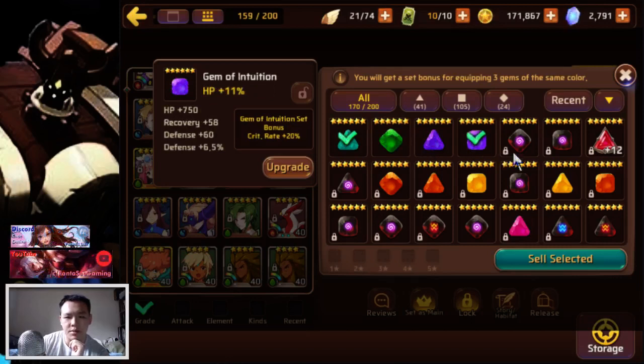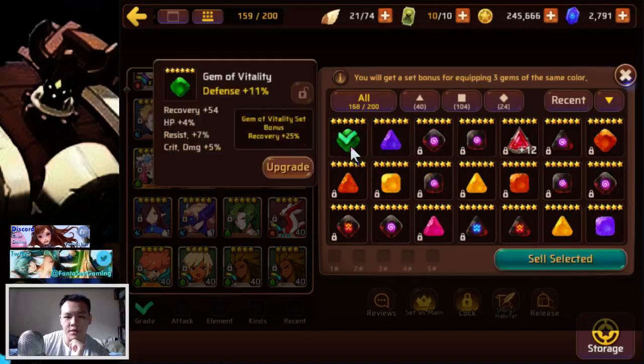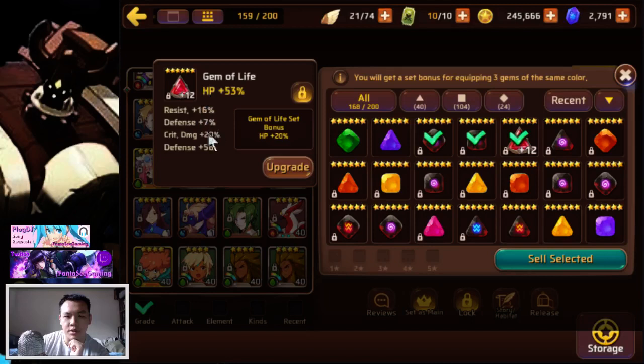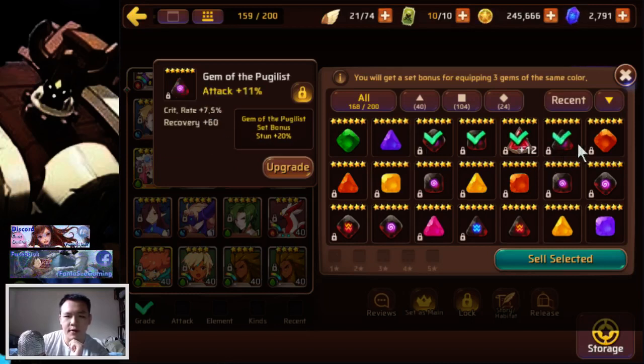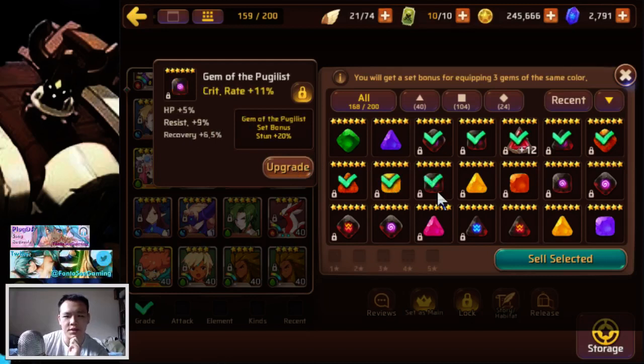This one has resist — I might be able to use it in a broken set. This one's pretty bad. I actually got a few pretty good gems while farming dragons this weekend. I managed to get some pugilist gems — this one's pretty good, this one's alright. This one was a decent three-substat gem, I upgraded it a few times and it rolled into defense twice, resist once, and crit damage twice, so it's actually not too bad. I have this normal attack gem, and this protection gem with resist.